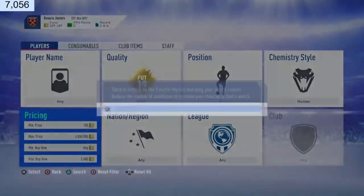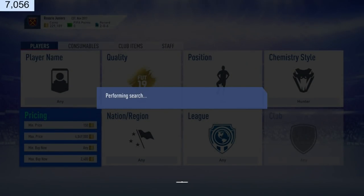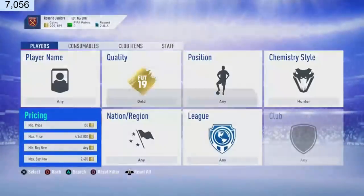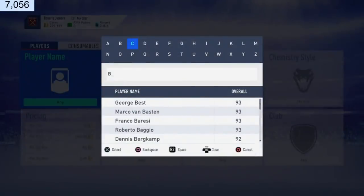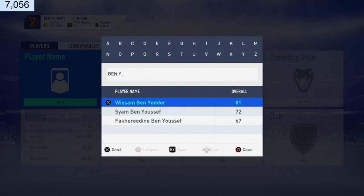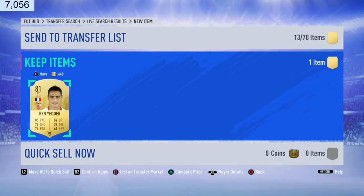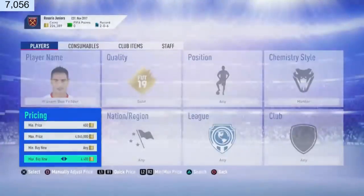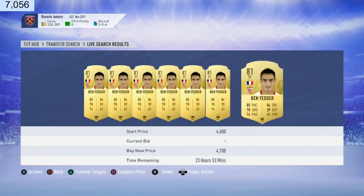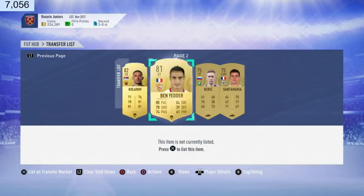If you guys like these live commentary videos please let me know in the comments — I do enjoy making these and I want to go into more detail on these trading methods. There we go — 1.1k for Ben Yedder! That's three deals. Oh wait — 2.8k, Ben Yedder! We just missed it at 1.1k but I sniped him for 2.8k and he's actually selling for 4.7k — so that guy listed a huge deal without even checking the price.